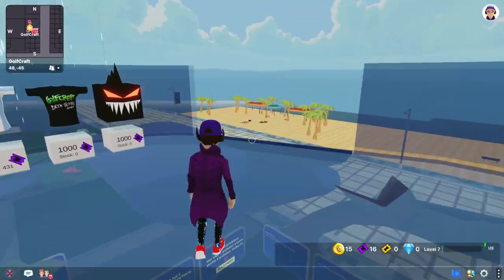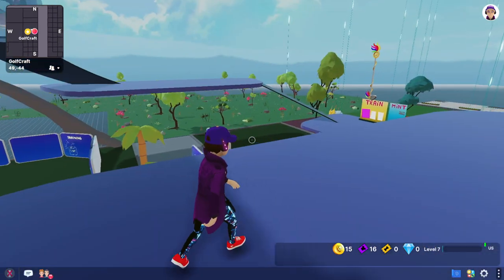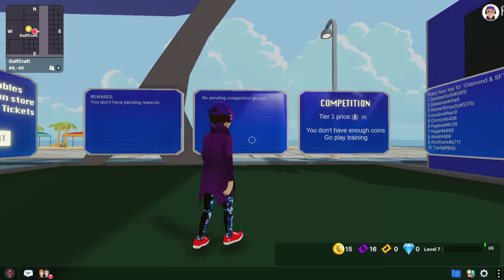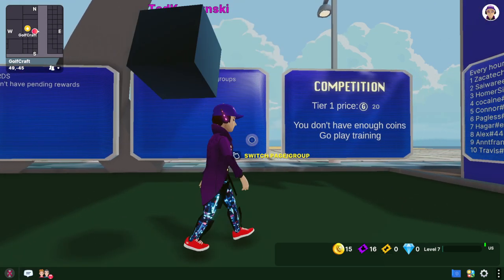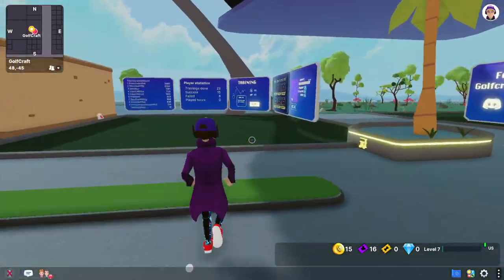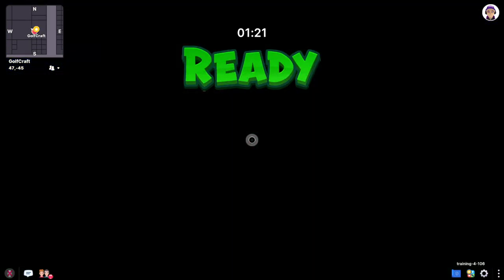The great thing is you're not sitting there just clicking a rock over and over. In this game you're actually playing mini-golf. There's not any competitions right now — well, there probably is a competition, but I don't have enough gold to play the competition, so I have to play training. Now we're going to see, in training mode, how exactly the game works.